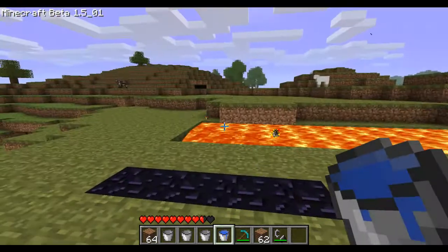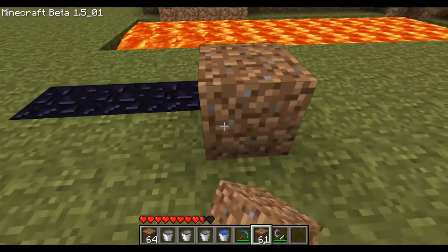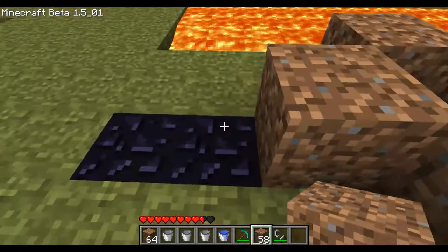Alright, so there we go — we've got a 4x4 bottom. Now we're going to get some dirt and build a little base around it like this. We'll do this for the other side too.